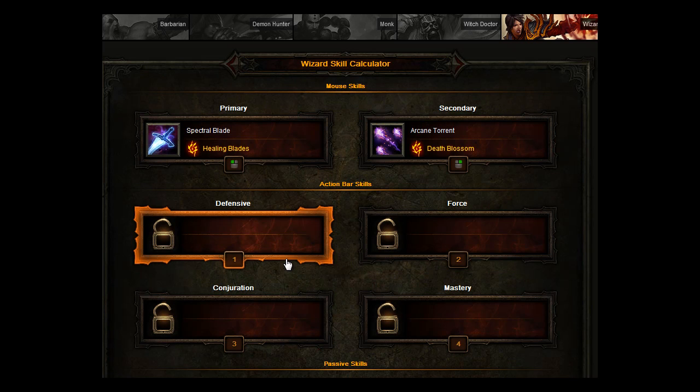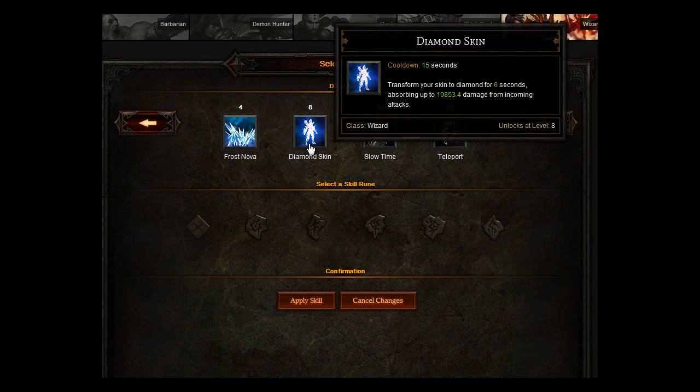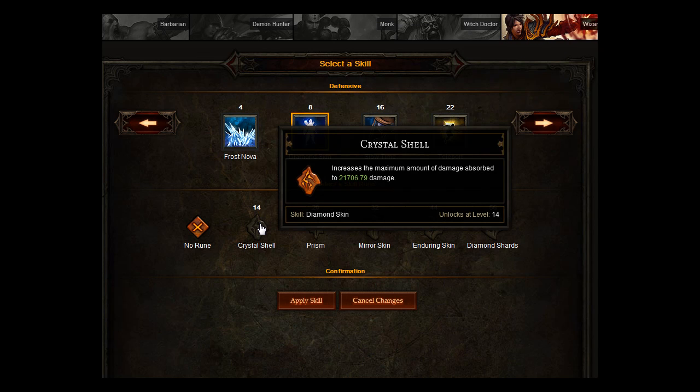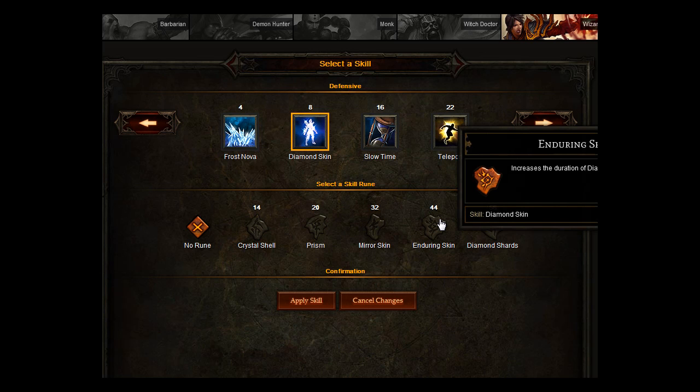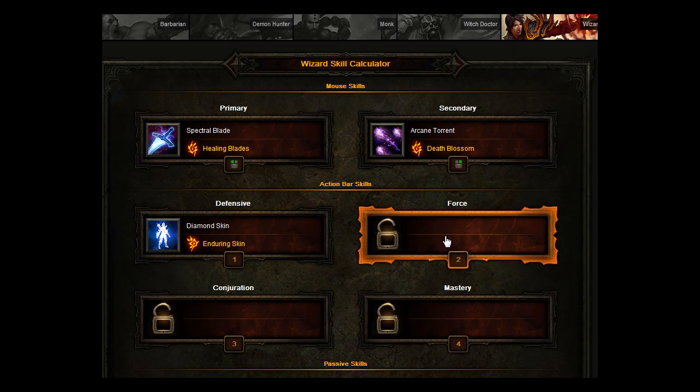For your defensive skill, and this is one I normally go with especially when leveling, Diamond Skin. Basically, transform your skin to Diamond for 6 seconds, absorbing over 10,000 damage from incoming attacks. I suggest you go for Crystal Shell with that, because it ups the amount of damage you can take. Or what you should end up with at level 44, it just increases the whole duration of the skill so you can actually take more damage.